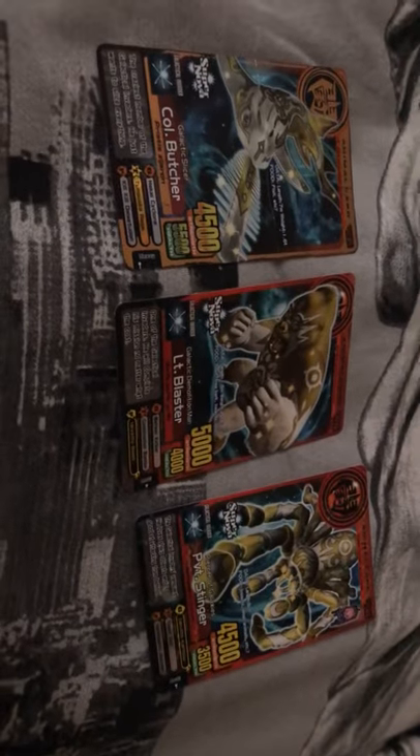I'll actually show you my group — these are all the new ones. That's them in a group; they all have supernova, very rare for the new ones. They are all evolution 6. Supernova gives them an extra bit of health when they die.